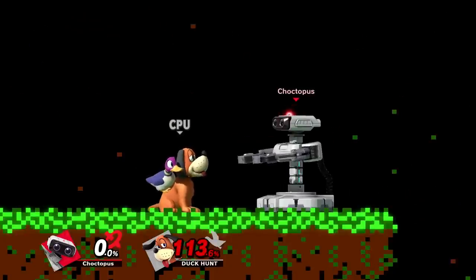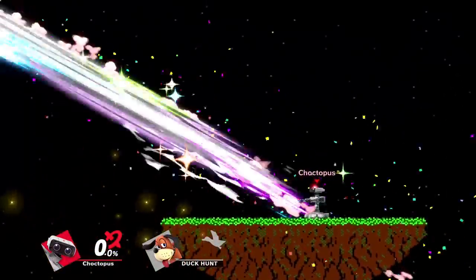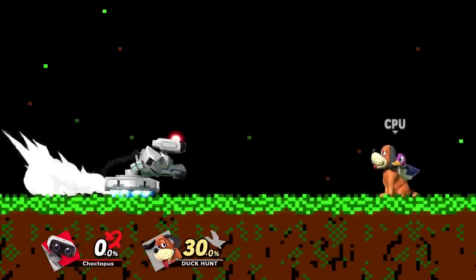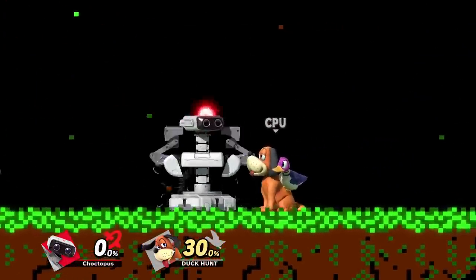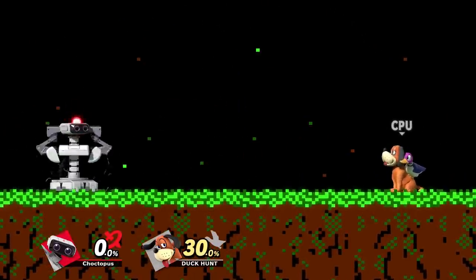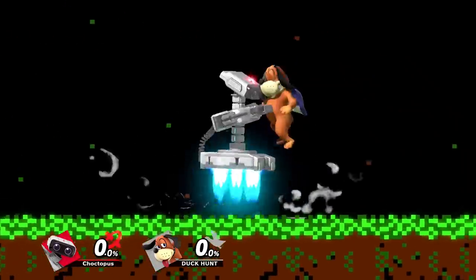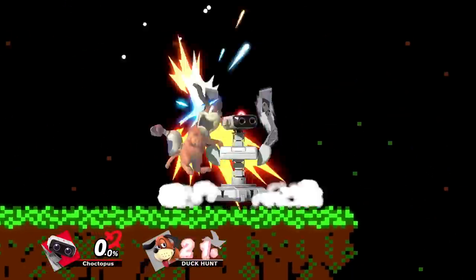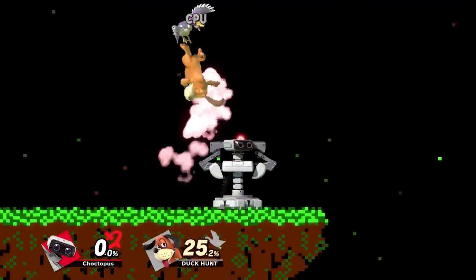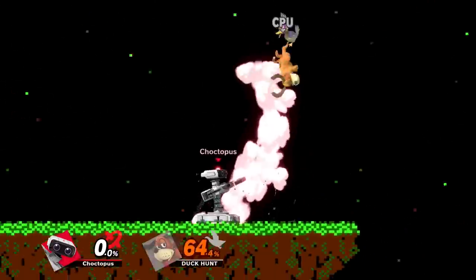Around 110%, your opponent will be set into a tumble, which is a great setup for picking up a kill. ROB's up tilt is this overhead attack. It doesn't hit from the side like his up smash does, but it's good on a stage like Battlefield because you can use it to reach above platforms. It's a great juggle tool, and at low percents it can combo into itself or into an up smash. Starting at mid-percents, you can even combo it into an up air.